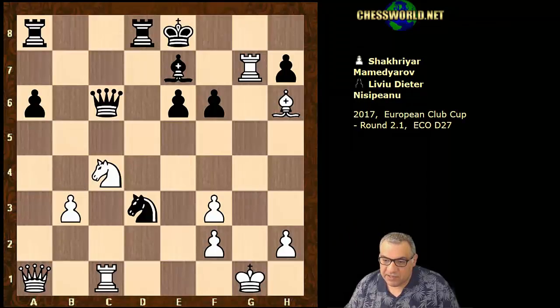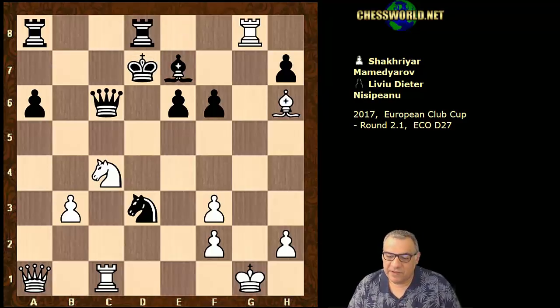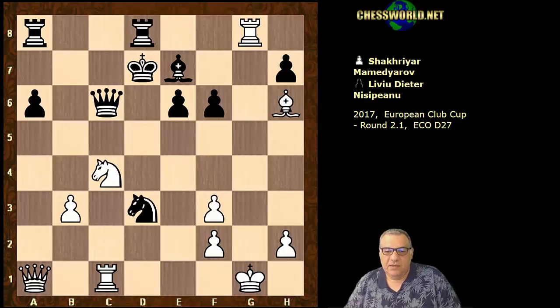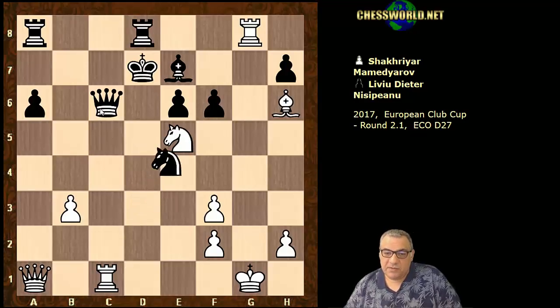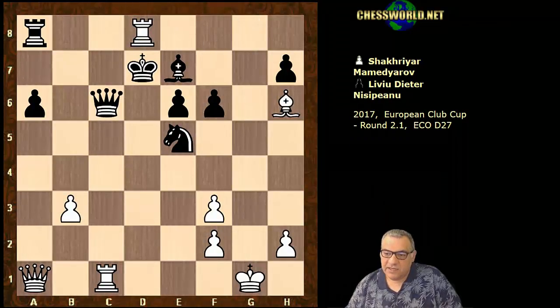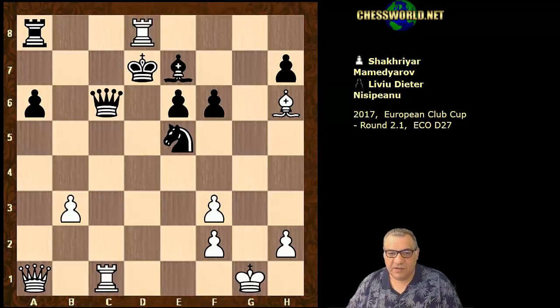So let's go back to the mainline of the game. Nd3 check, and it's not really that long to go for the conclusion here because after Kd7 - this is move 29 - Nd5 check, just picks up the Queen. So Nxe5, Rxd8, Rxd8 check in fact. Yeah, I think the game ended around here because black is losing the Queen.